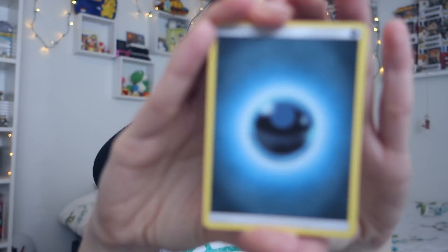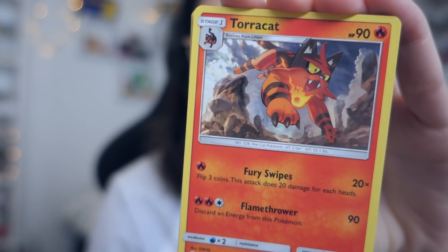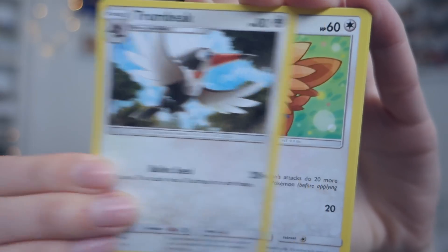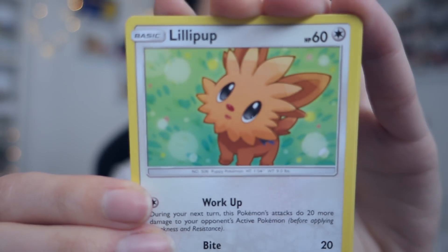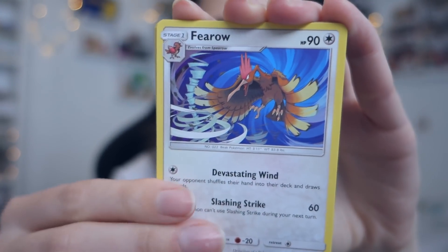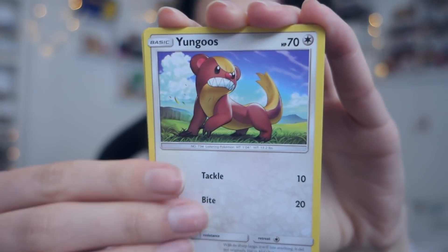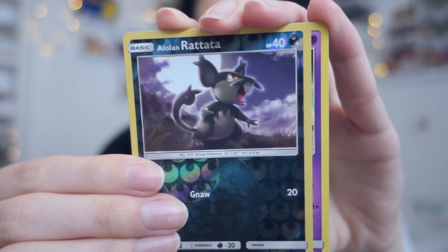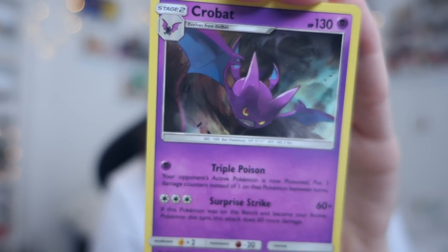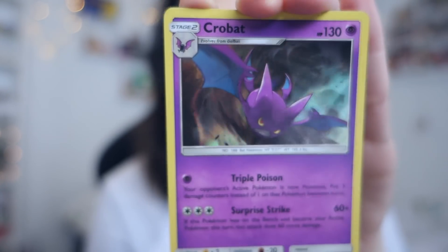Starting out with the regular old Sun and Moon — I haven't opened these in a while either, that's actually been like a year or something. Insane! Starting out with a Dark Energy, Torracat, Energy Switch, Turtonator, Lillipup — look at him, I love him — Parasect, Litten, Yungoos, Rattata, and it's Crobat. A holo Crobat!